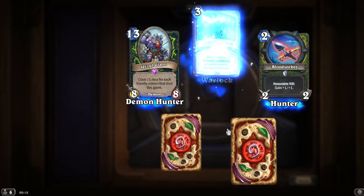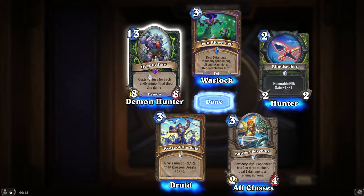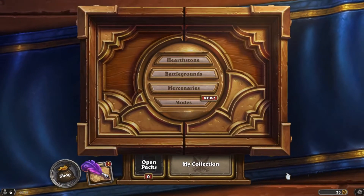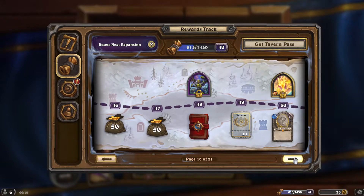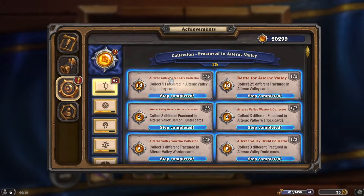Cost one less for each friendly minion that's died this game — yeah, that definitely works with a zoo or swarming Hunter. OK, that's it — thanks for watching everyone! How much collection do I have now? About 1% of Outland actually — is that an Outland value?